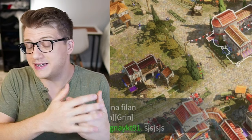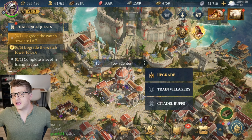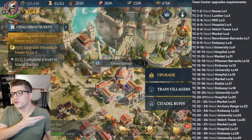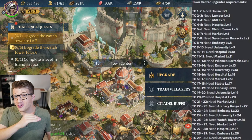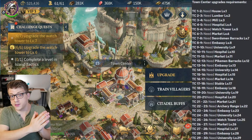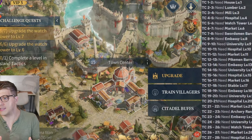The level of your Town Center is the highest level that any other building can go. Right now my Town Center is level 15, which means I can't have any other buildings at level 16 or higher — that's a huge bottleneck. There will be a couple of prerequisites for your Town Center as you progress, so if you want to take a quick screenshot, these are all the level requirements as you progress through Age of Empires Mobile.